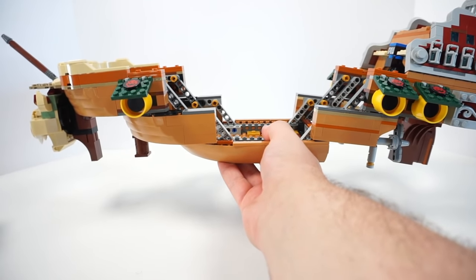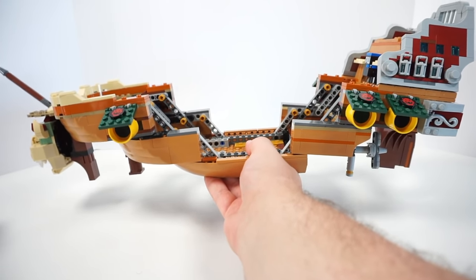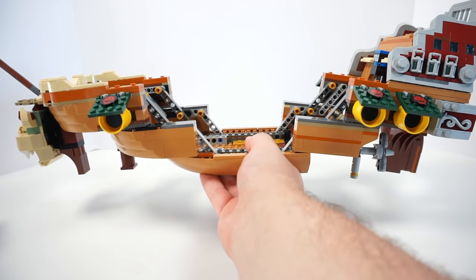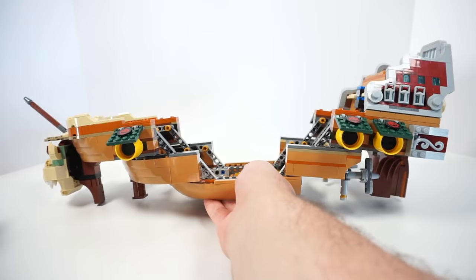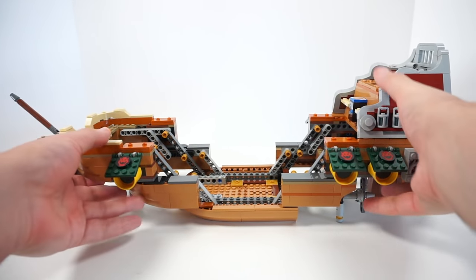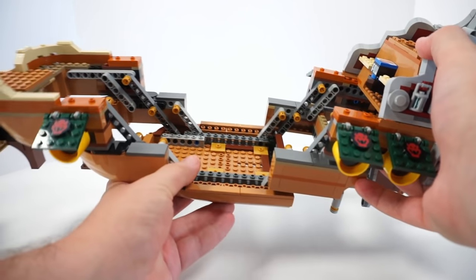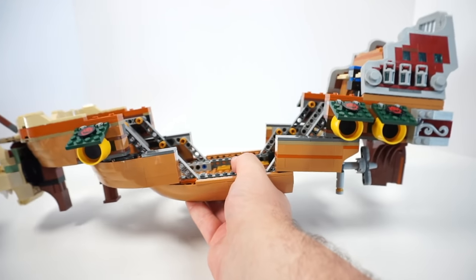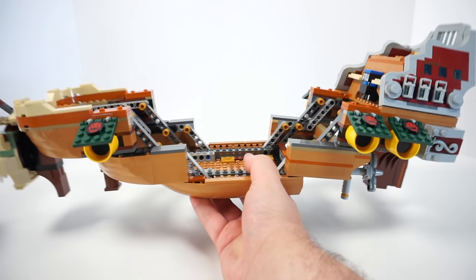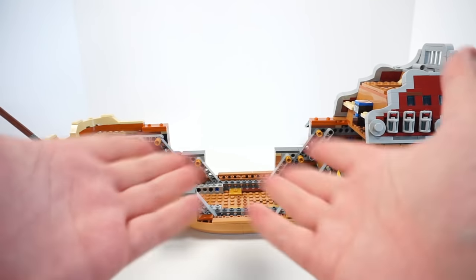Just to show the structural integrity — the ship bows quite significantly when held at one end. Although it's really strong because of the Technic, it's not a hundred percent there. You definitely want to place this on a table when playing with it, and use two hands if you want to fly it around — holding the entire ship from one point just doesn't look good.